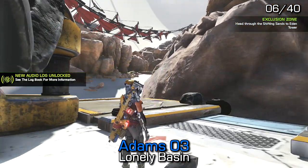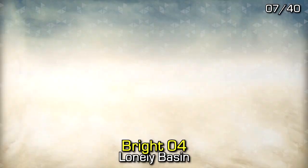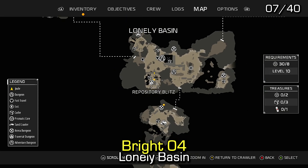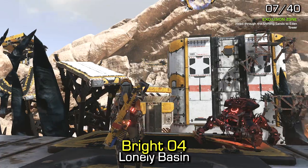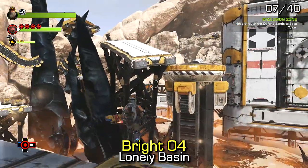Natalie Bright number four can be found in this large area, which will require you to use the spider bot as well as possibly the flyer bot in order to attain. This is by the Repository Blitz optional arena, and you'll need to make your way up on top of the tower on one of the catwalks in order to find it.